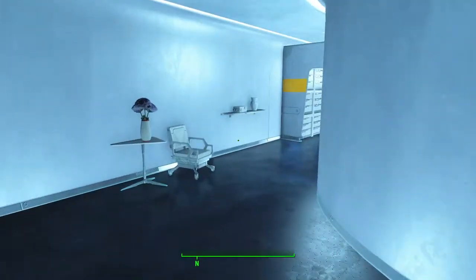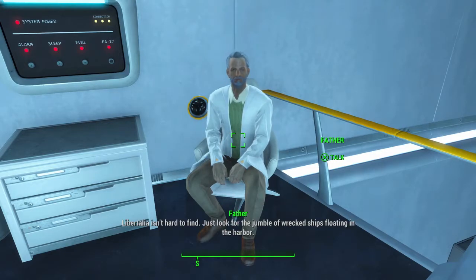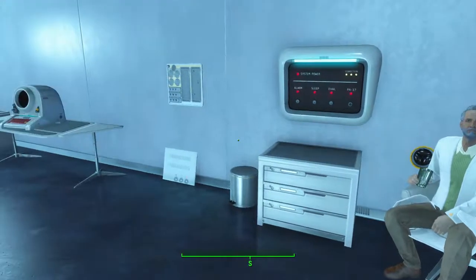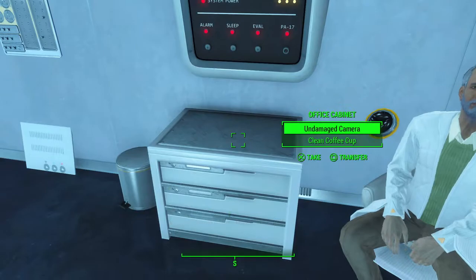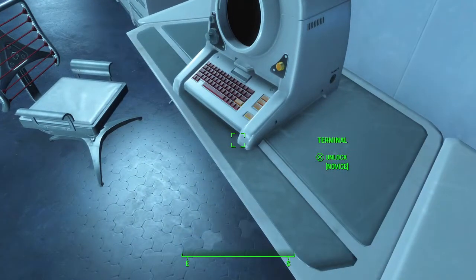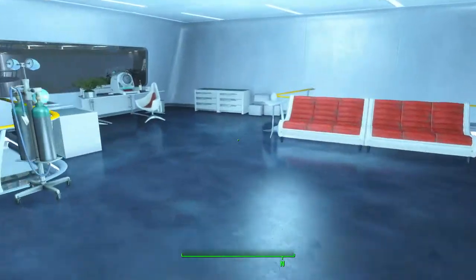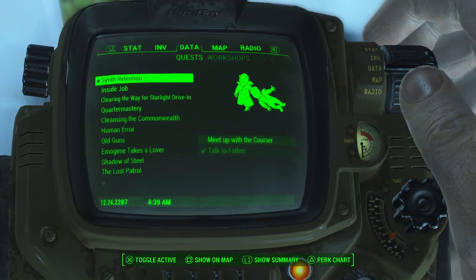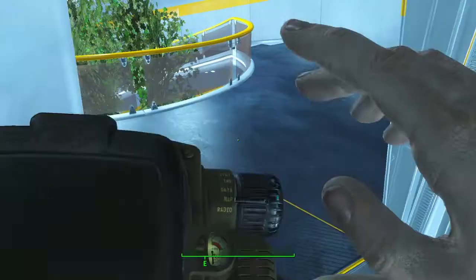I have no idea how to get back to the surface. Libertalia isn't hard to find — just look for the jumble of wrecked ships floating in the harbor. You should get going, there's no time to waste. I'm trying to get back to the surface. It's just as easy as fast traveling out.